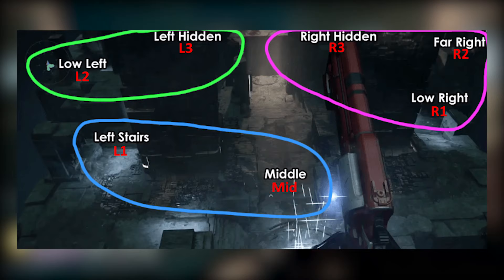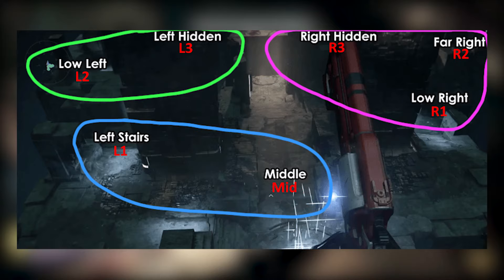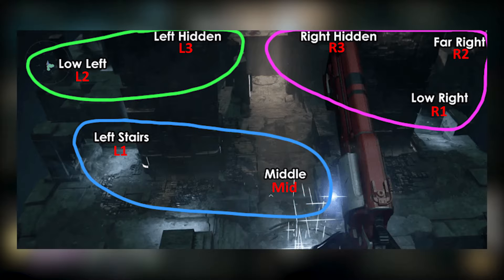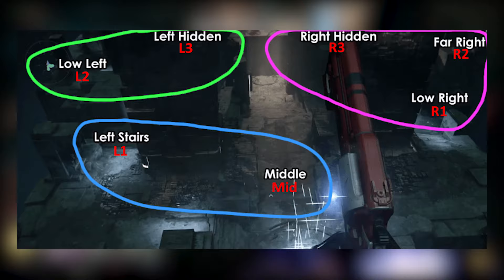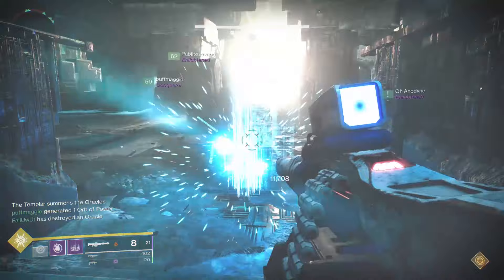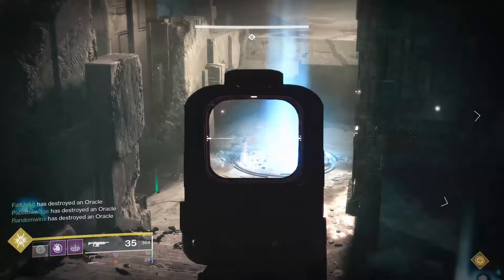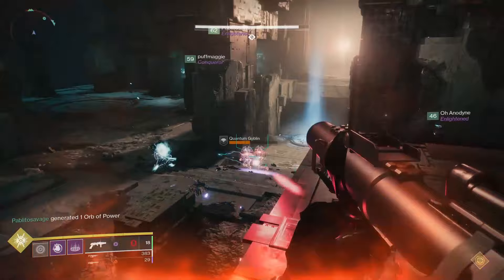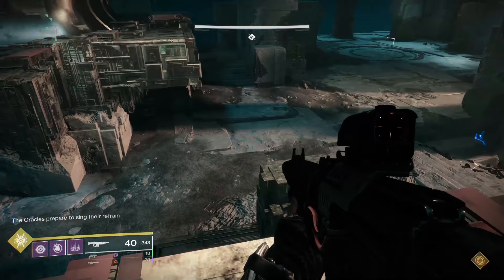Here's what my team did. Taking the oracle map from D1, we divided the map up into three sections and had three dedicated oracle killers, one for each section. One oracle killer will be front and center, responsible only for the mid and L1 oracles. The second oracle killer will be on the left side and is responsible for the L2 and L3 oracles only. The third and final oracle killer will be on the right side and is responsible for R1, R2, and R3. Sounds like a lot for the third killer, but the right three oracles aren't too far from one another.